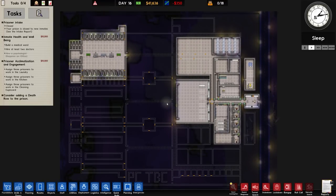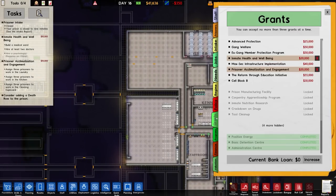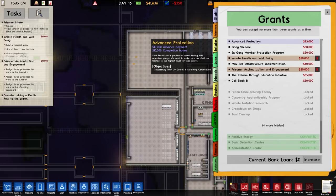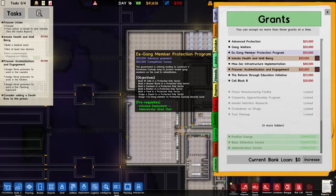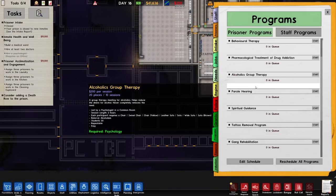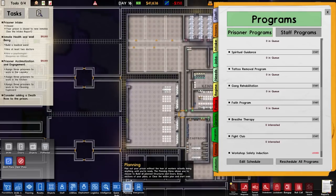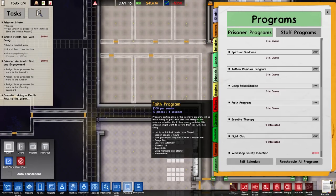We do have two grants on the go: inmate health and wellbeing, and prisoner acclimatisation and engagement. We can also pick up another grant - we've got advanced protection, gang welfare, and the ex-gang member protection programme. That one is very tempting because it's a 30 grand advance payment and then 20 grand on completion. However, you do have to assign one ex-gang member, and to get that we need to do programmes like tattoo removal and gang rehabilitation, which requires offices accessible by inmates - which we currently haven't got. So that's what we're going to plan and work on.